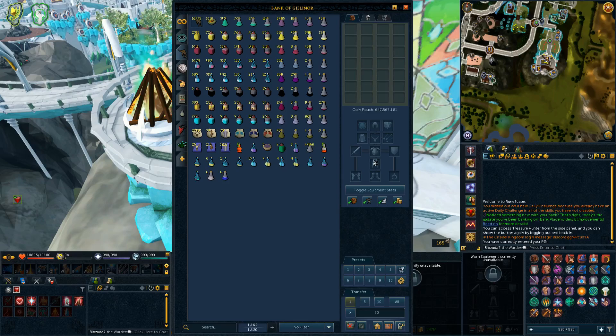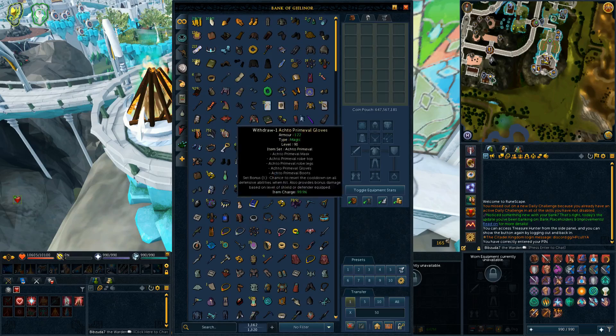If you never saw the beta or anything, this is what the new bank looks like. I personally like the old background color of the bank, but that's probably my only criticism of the new design and layout.